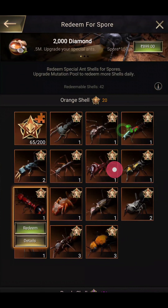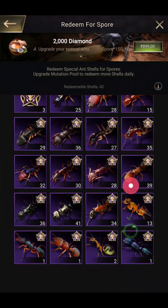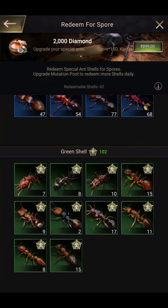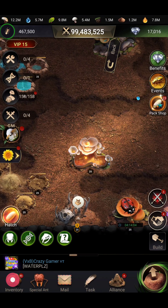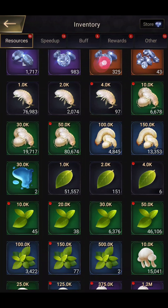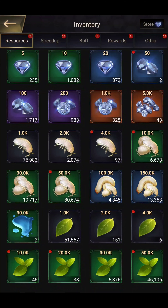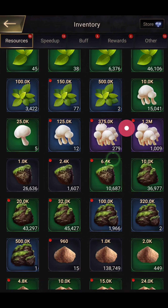I have 456 purple shells, 1155 blue shells, and 102 green ant shells — these are my collections. Now I will show my inventory. Here you can see the diamond props — roughly one million diamond props. Here are all the resources: sand is 1.8B+, fungi is 1.4B, and honey is 3.6B. I collected all of this especially for the Lost Island.